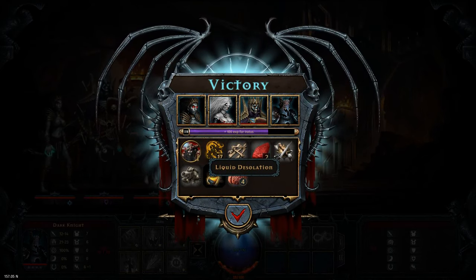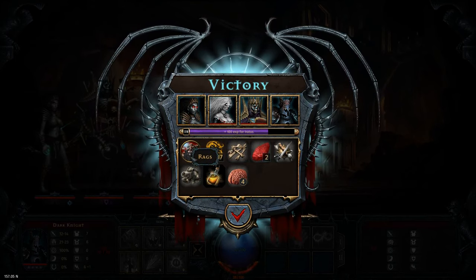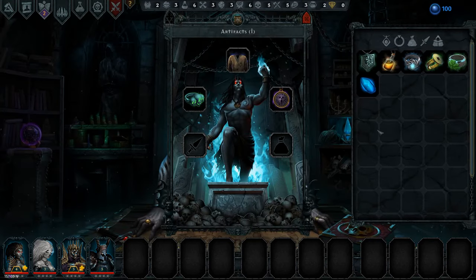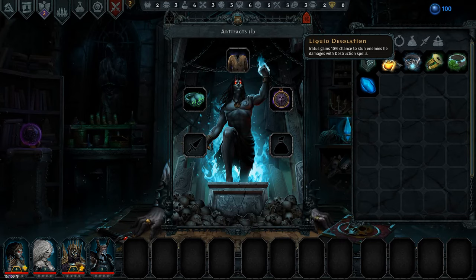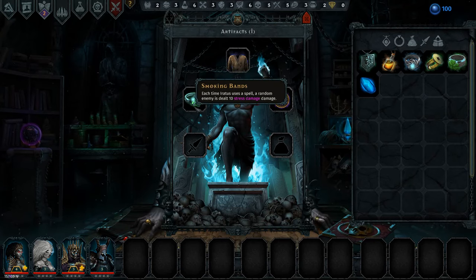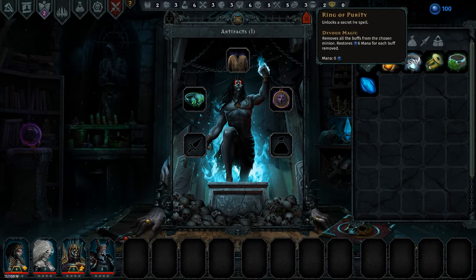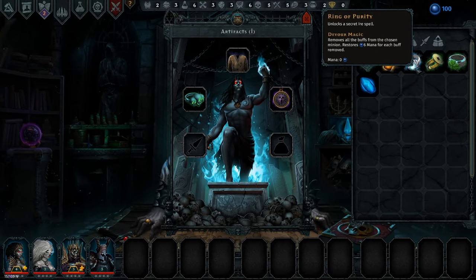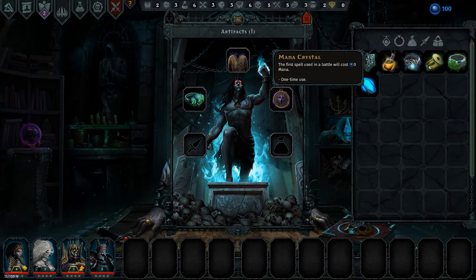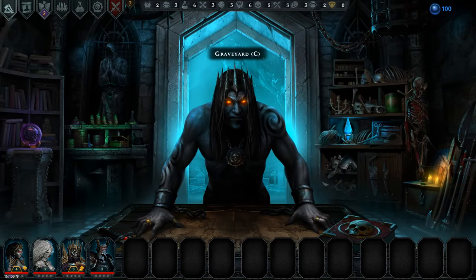A level four brain — very nice. Liquid desolation — need to see what that is — and a humanarium token. Very nice. Our dark knight and lich get healed — 70 experience and a couple of skulls. Let's take a look at the artifacts here. Iratus gains 10% chance to stun enemies he damages with destruction spells, but we're not using destruction spells at the moment. Enemies have a chance of going insane — I like that, but we're not really using that either. I like this one okay.